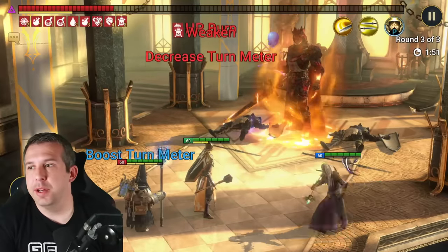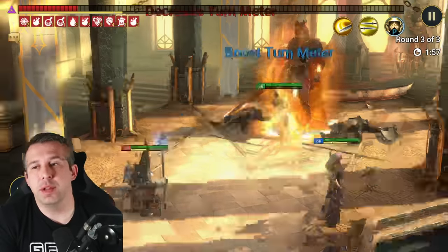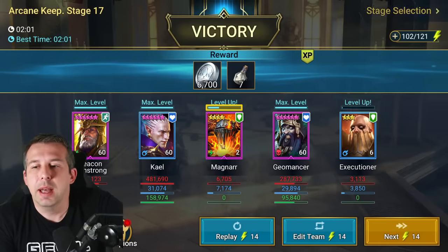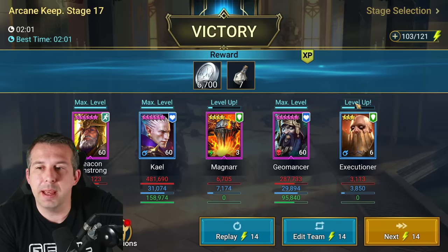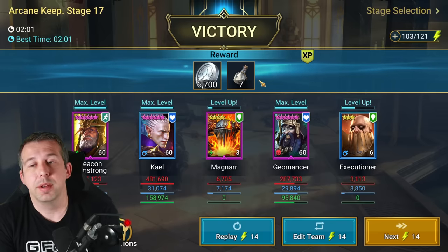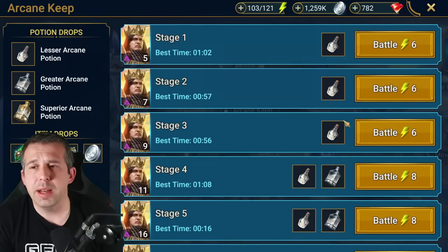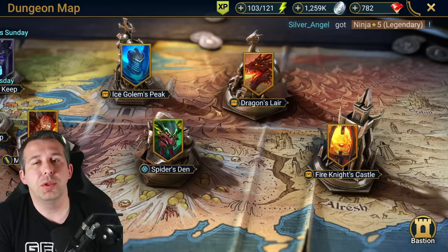Yes, bringing food champions will slow your run down, but does it really matter? Your energy runs out anyway. Don't think 'I need the absolute fastest run' — think 'how do I be more efficient with the energy I'm using?' I've done this keep with two food champions and it takes a couple of minutes versus maybe 30 seconds less without them — but they've both gained experience while I've farmed more potions. It's a really valuable way to spend your energy more efficiently by gaining two things simultaneously.